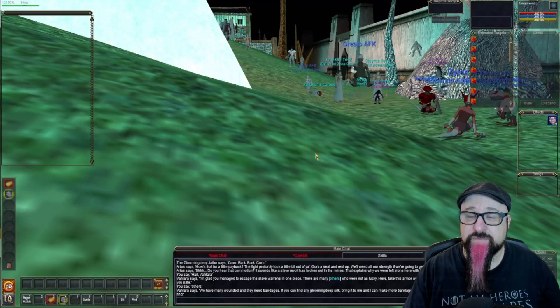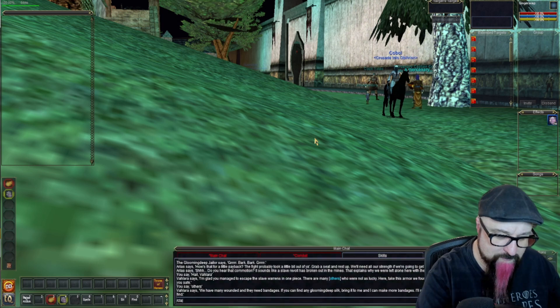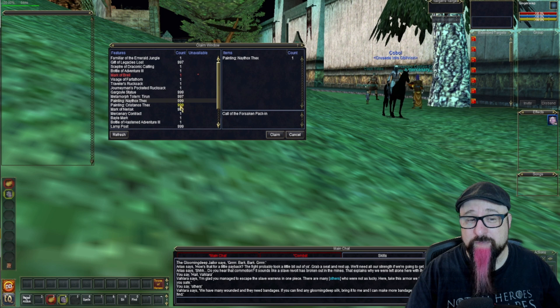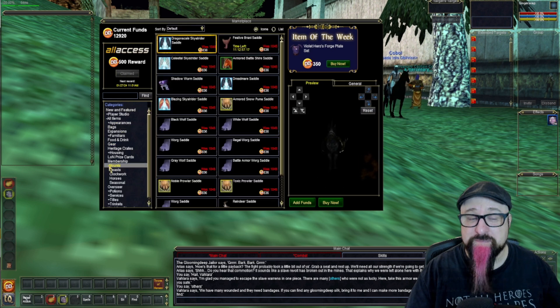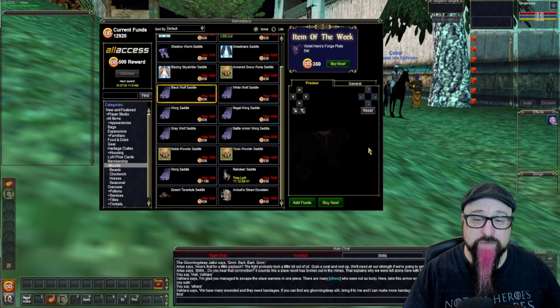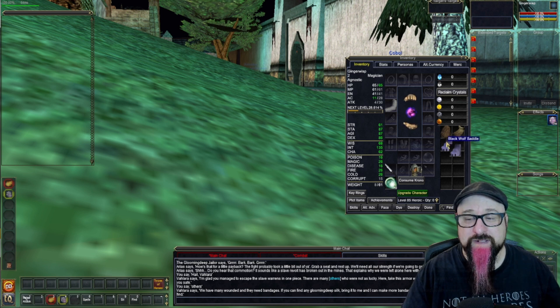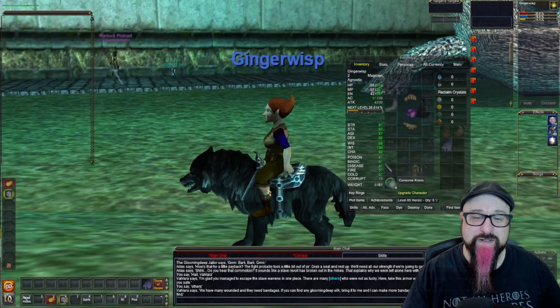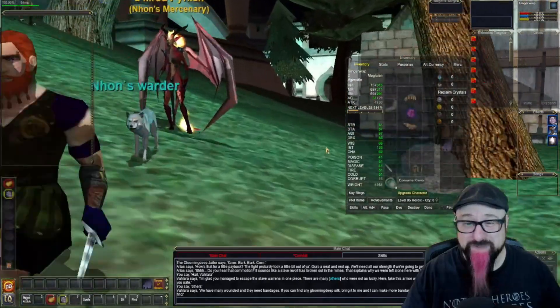From the Guild Lobby, run into the Plane of Knowledge. You might feel like you're moving too slowly — try the slash claim command and press Enter to claim different prizes. If nothing interesting is available, check the Daybreak Store instead. If you have Daybreak tokens, you can spend them on bags or mounts. One of my personal favorites is the black wolf mount — buy it, drag the wolf saddle to your hotbar, click it, and you'll be riding fast.